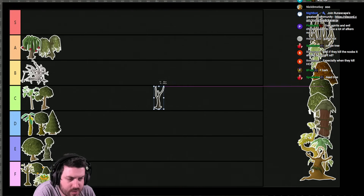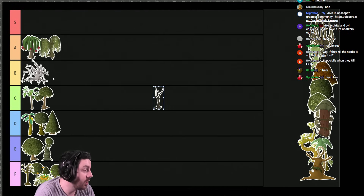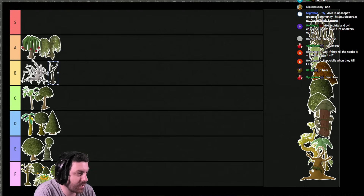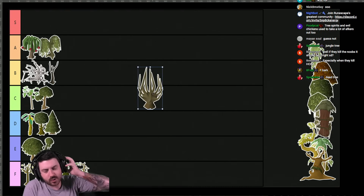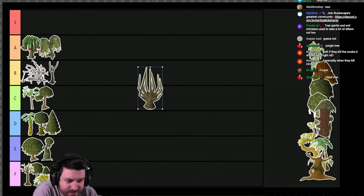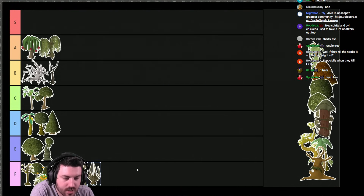This is another dead tree — these are the ones outside Draynor Manor that attack you and would scare the absolute living shit out of you. Especially when you're a hardcore with low HP, or if you were a noob trying to do the Ernest the Chicken quest and you get fingered by one of these trees as you're walking in the front door. Nothing scarier than that. Pretty fucking B tier tree. Achey trees — these are annoying as shit. These are the ones around the ogres for big chompy bird hunting. Fletching these logs gives you a random number of shafts between like one and six — the most fucking annoying mechanic in the game. Every other log gives you a set amount. F tier.